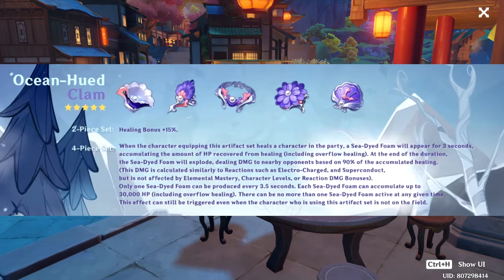So as for the 2-piece set, healing bonus plus 15%. The 4-piece is quite a long read, but this screams Kokomi, and I was thinking of other characters that can benefit from this. When the character equipping this artifact set heals a character in the party, a sea-dyed foam will appear for three seconds, accumulating the amount of HP recovered from healing, including overflow healing. Overflow healing means that even though the character is already at full health and there's still some healing going on, it will still count toward the 4-piece threshold.